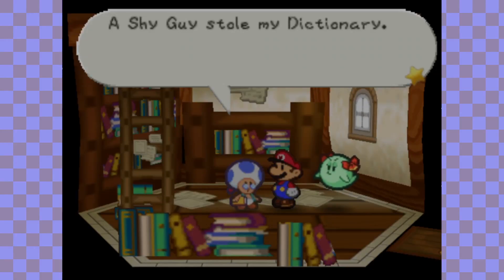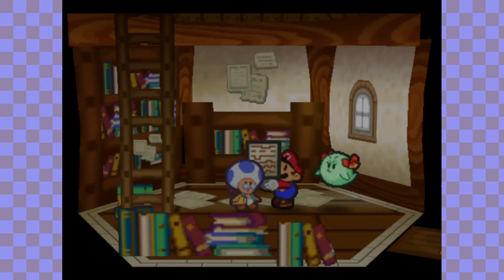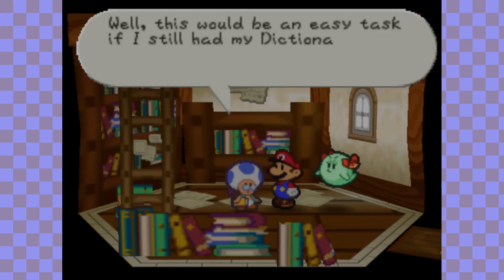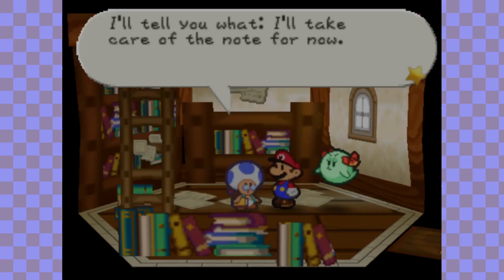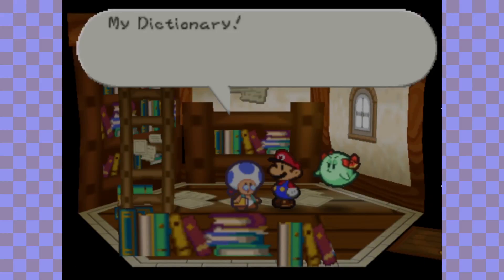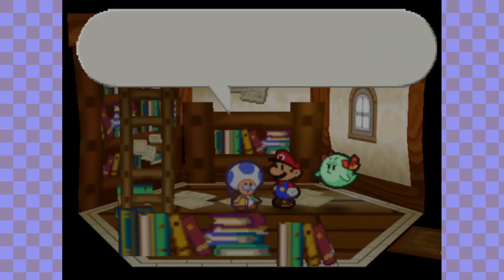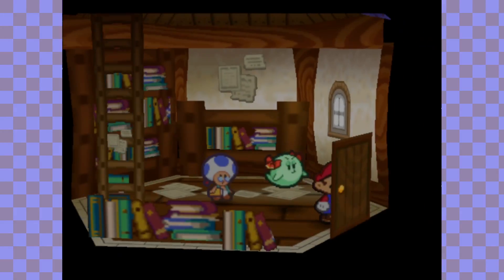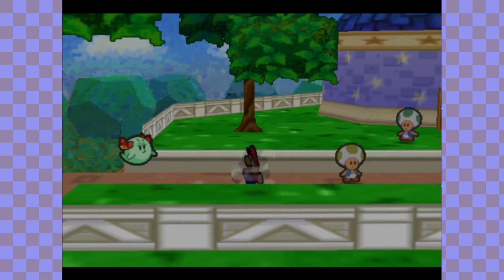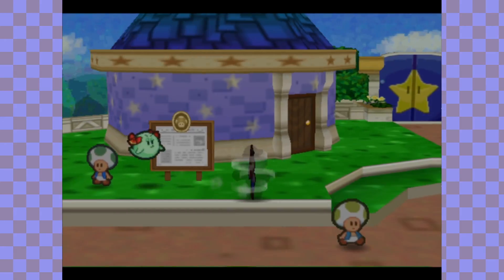The smartest Toad in town is in this house over here. He says: 'Curses Mario! A Shy Guy stole my dictionary! Please get it back from him — I'm losing IQ points!' Let's give him the mystery note first. He says he'd like to translate it — it seems to be written in the language of the Shy Guys. This would be easy if he still had his dictionary, but the Shy Guys stole it. He'll take care of the note for now. He translates: 'Hit yellow, green, red, and then blue!' That's what the Shy Guy's note says. Remember that order — it's going to be very important. Also, there's another star piece over here behind this tree — I totally forgot that was there!